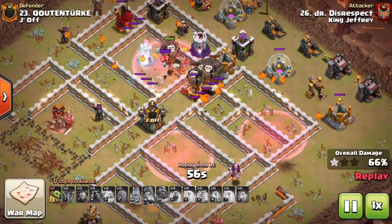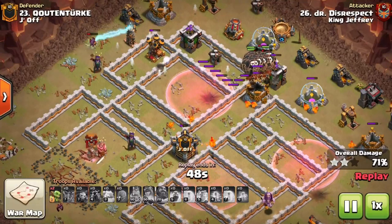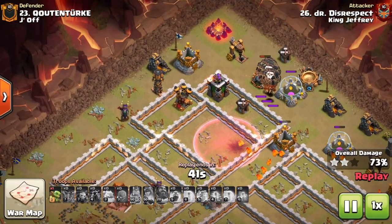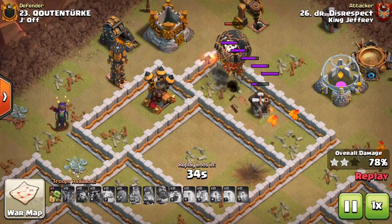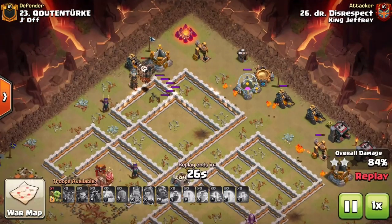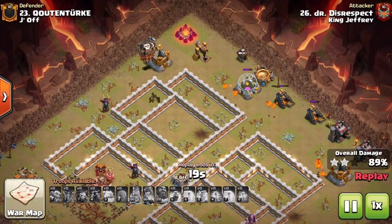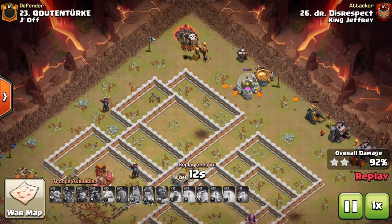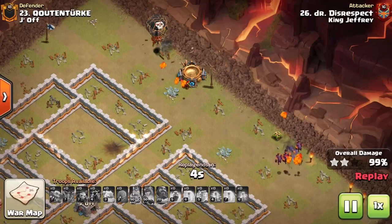He uses haste to work through splash defenses and freezes to lock them down and give balloons time to move in. The hounds pop across the base and now there's plenty of cleanup. The balloons take a weird path trying to reach the final air defense, but there are so many that the only real threat is splash damage. If you take out the wizard towers and infernos, giant packs of balloons at the end can work through point defenses and still bring in the triple.